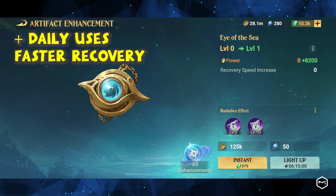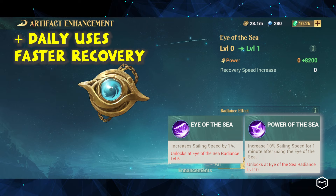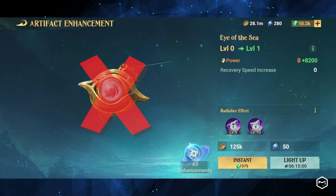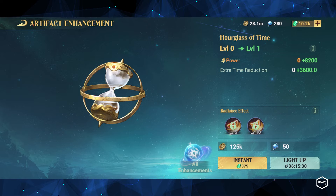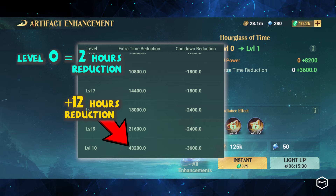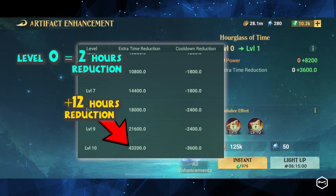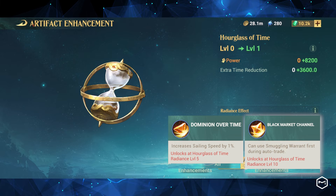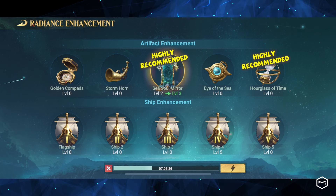The Eye of the Sea Enhancement reduces recovery time and increases the daily usage limit of teleportation, and like the Stormhorn, also increases sailing speed. However, we won't prioritize it because we use less than 5 teleportations daily. The Hourglass Enhancement is highly beneficial as it can reduce construction, production, and stargaze time by up to an additional 12 hours. Without the enhancement, the time can only be reduced by 2 hours, so the additional 12-hour reduction is highly appreciated. Its Radiance Effect increases sailing speed and enables auto-trade with the Smuggling Warrant. In short, the Sea Soul Mirror and Hourglass Enhancements are highly recommended to be prioritized.